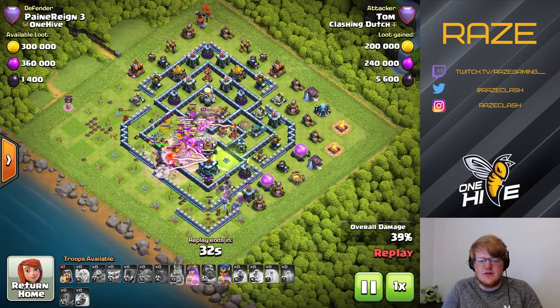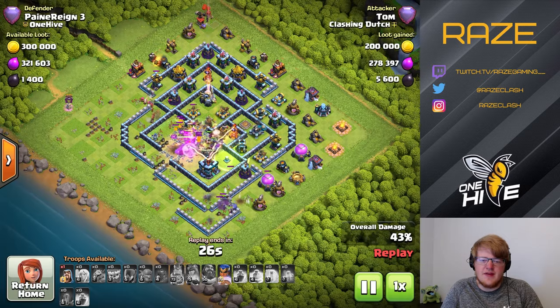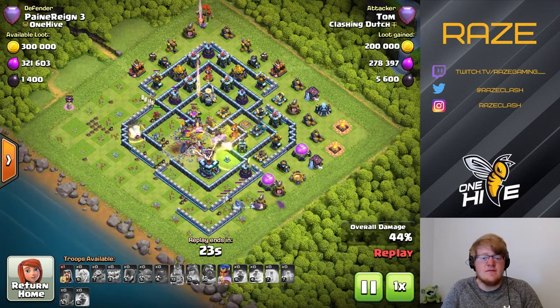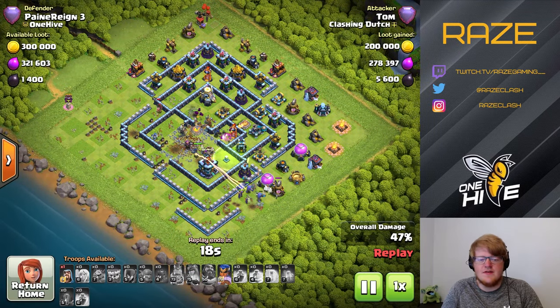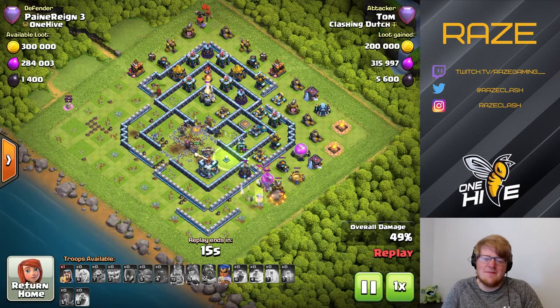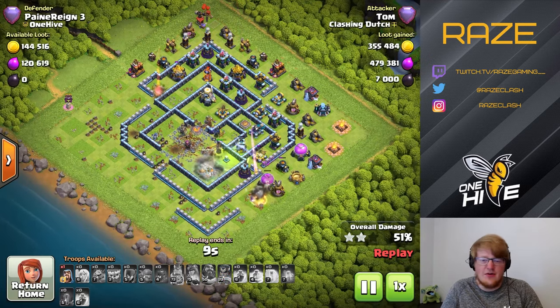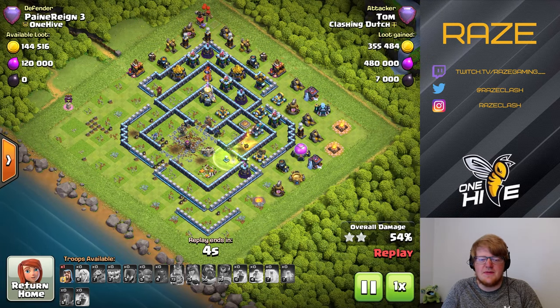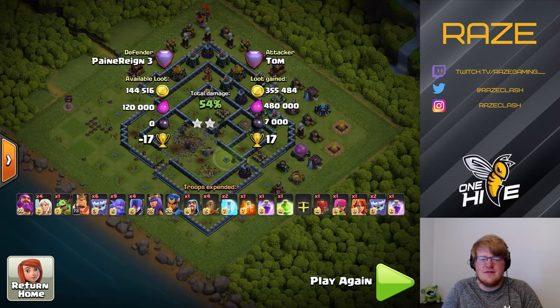He's got all the witches there, which I think he placed down on purpose. He's attacked by all the eagle, infernos, and the scattershot on the backside, so he just barely gets the town hall. That's part of the allure of having the town hall sort of by itself — sometimes even if you place everything in the middle, they miss it. He barely gets the two star and fifty-four percent from that.